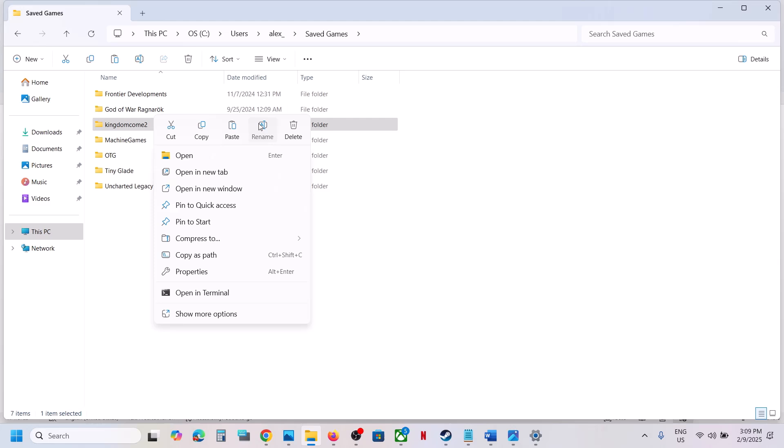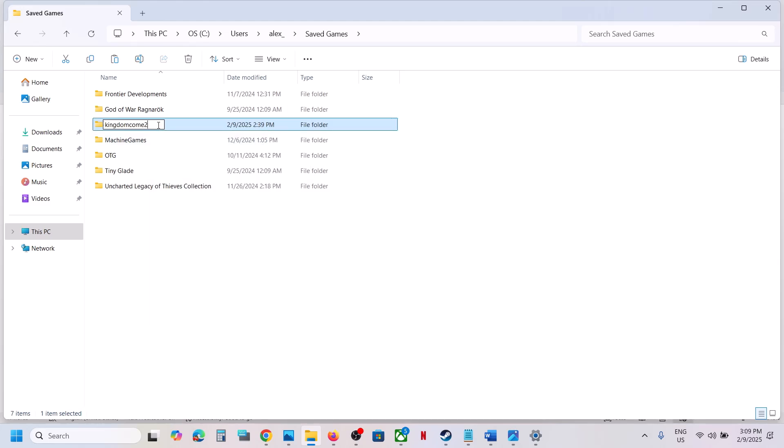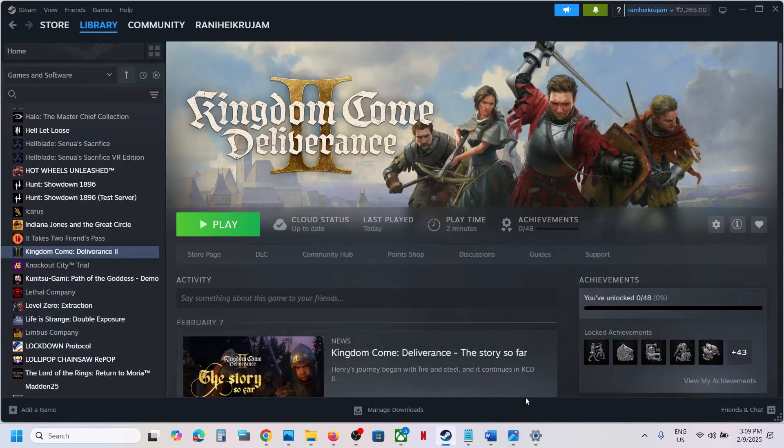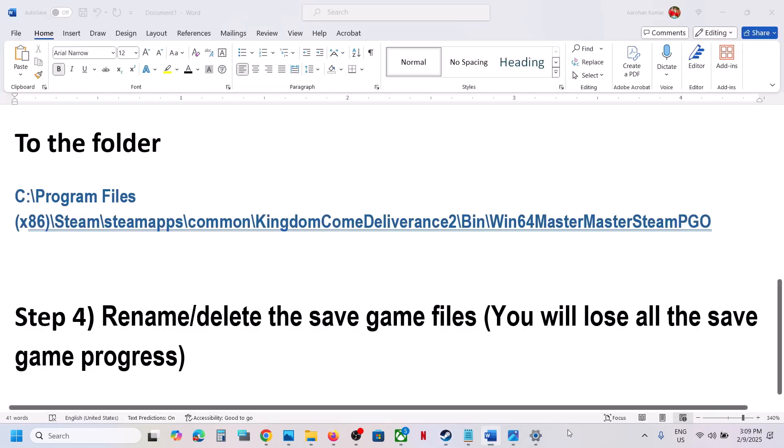Once you have a backup, right-click the folder and rename it — for example, add .old to the name. Launch the game and check. If it's still not working, you can delete the folder entirely and launch the game again. If it's still not working, follow the remaining steps in the video.